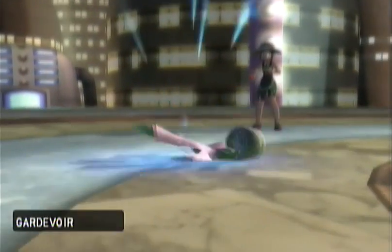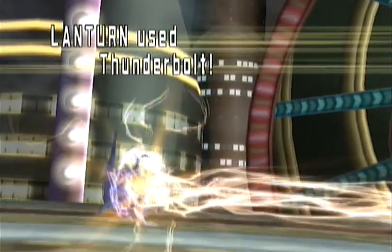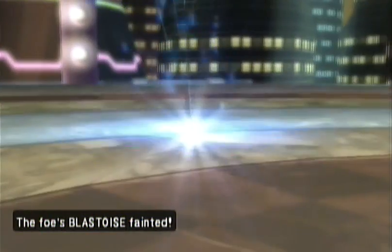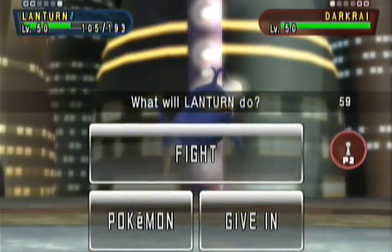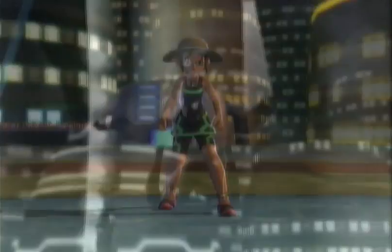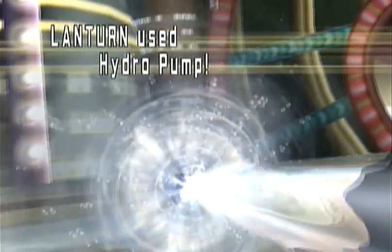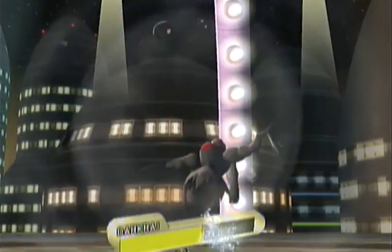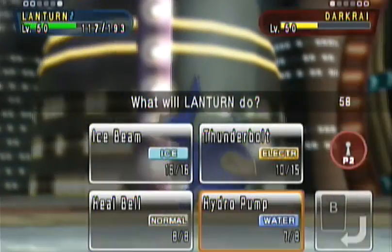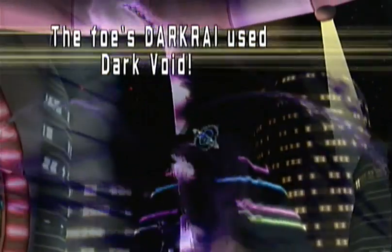I really think I could have won this match with Trick Room up. Lantern uses Thunderbolt and Blastoise is down. I'm curious whether there's an item in Black and White that extends Trick Room, like Damp Rock extends the rain — that would be really nice. Darkvoid misses again — ha, take that. Hydro Pump hits and does a massive amount of damage, so much so that I figure I can go ahead and use Thunderbolt on subsequent attacks, which is much more accurate.